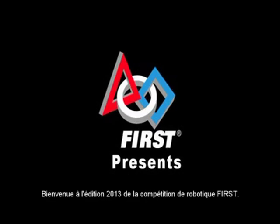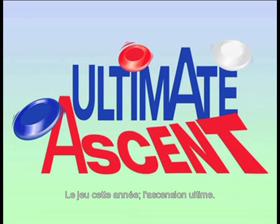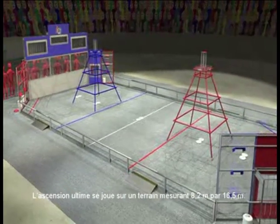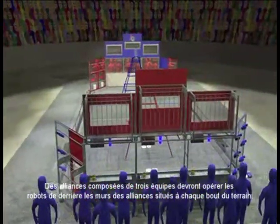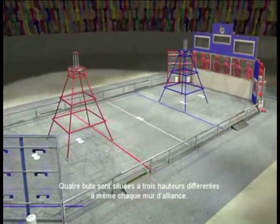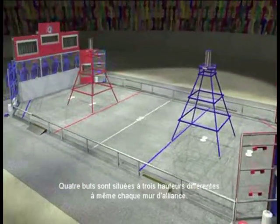Welcome to the 2013 FIRST Robotics Competition and this year's game, Ultimate Ascent! Ultimate Ascent is played on a 27 by 54 foot field. Alliances of three teams each operate their robots from behind Alliance walls at the ends of the field. Four scoring goals are located in each Alliance wall, at three different heights.